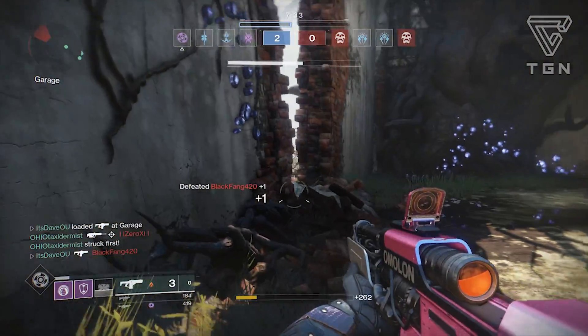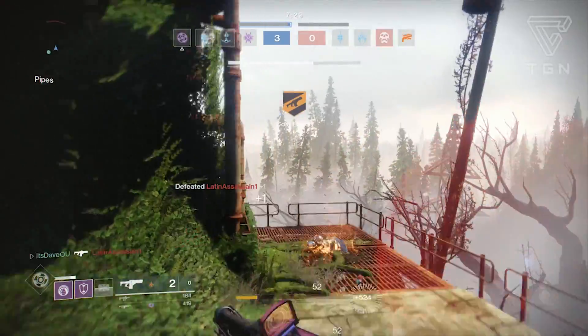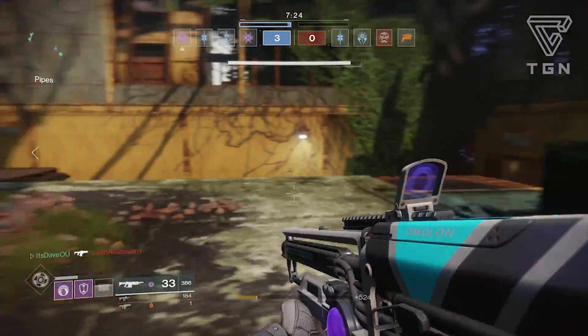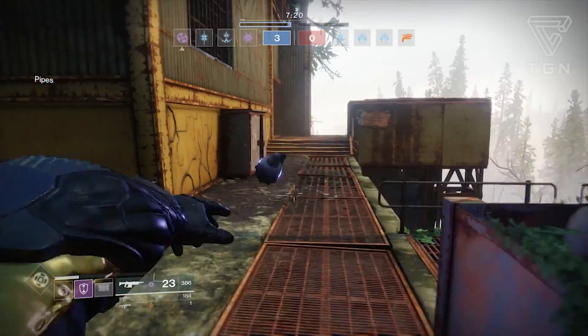For the mag option, I went with projection fuse for that extra range. Being able to reach people across the map with this weapon is the best thing, especially for PvP engagements. Enhanced battery isn't a bad option, but considering you won't always have power ammo in the Crucible, projection fuse seems more viable for PvP engagements.